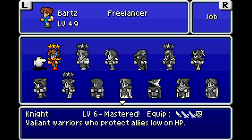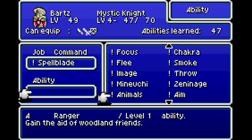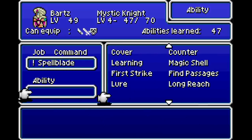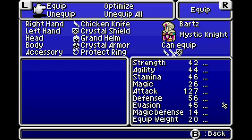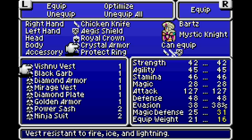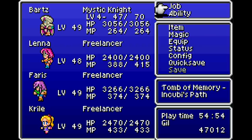I think what I'm going to do here is make Bartz a Mystic Knight so he gets access to the higher level Spellblades, combined with Rapid Fire still. Chicken Knife is still the best singular attack that I have. Aegis Shield might save my life. None of these give me more attack but Royal Crown seems better. And then Flame Ring - front row, back row doesn't matter all that much.